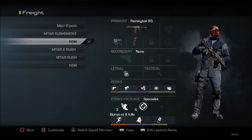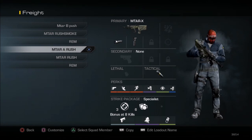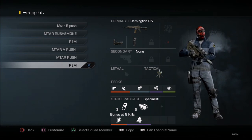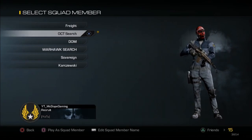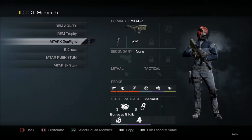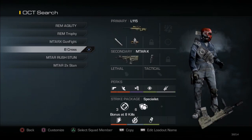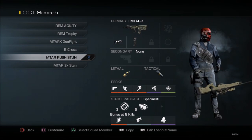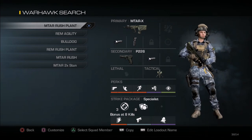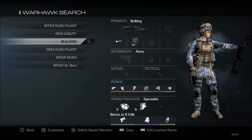These are the classes I use for Freight. I'm not going to say exactly what I do with the class, but if you have an extra two slots, go ahead and copy down the class and think of something you could do with it — it's kind of a secret. These are the classes for Octane. I had Octane and Warhawk in a similar category, but I realized you might as well make more classes since you have all these different characters. These are the classes for Warhawk.